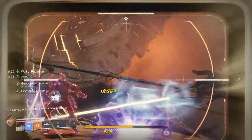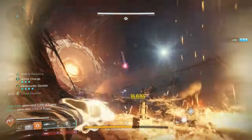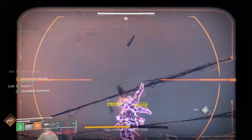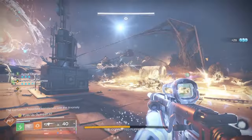Continue to do DPS and then the boss is going to teleport — right or left. One thing to keep in mind: whichever area he teleports from during this encounter, that's where the lightning is primarily going to happen. So that can tell you how to move around the room if you're struggling.